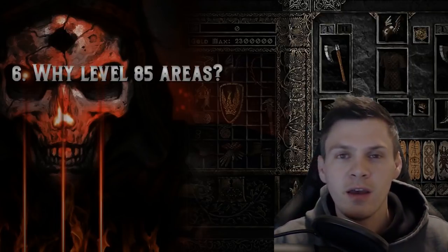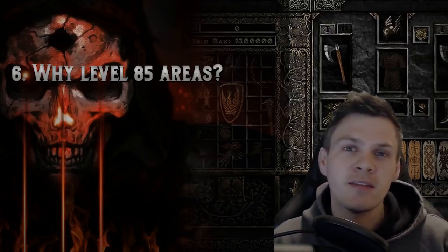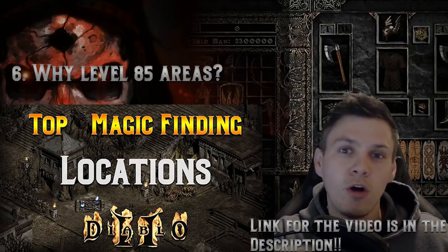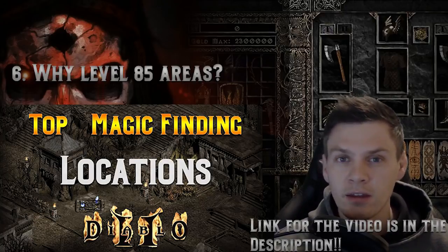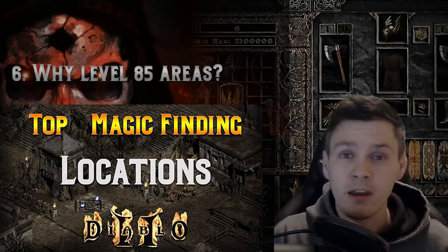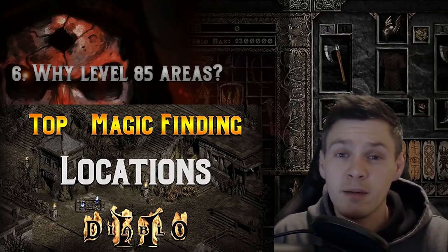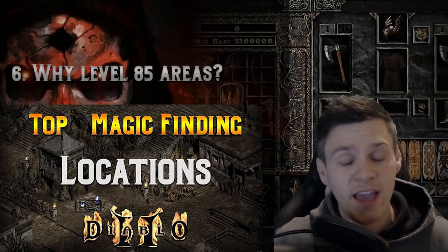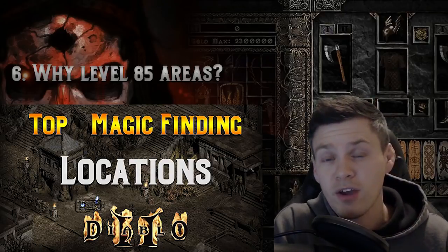Question number six: what makes level 85 areas so special in Diablo 2 for magic finding? I did make a detailed guide video on this, but the quick answer is that champions and boss packs in level 85 areas can drop any item in the game. That's because their monster level matches the quality level of a particular treasure class item, allowing it to roll as set or unique. It's an extremely efficient and effective way to magic find for all items in Diablo 2.